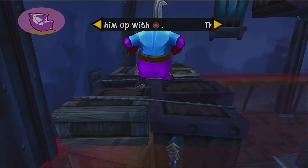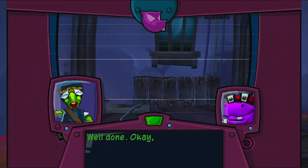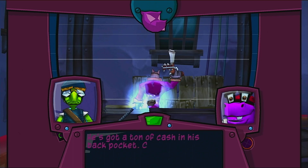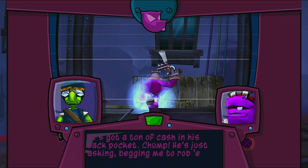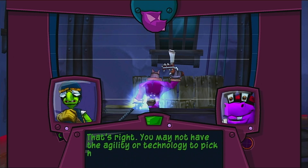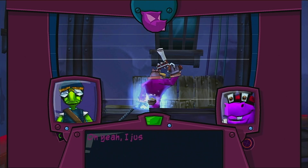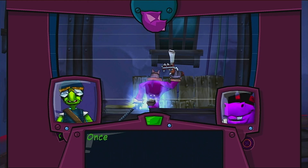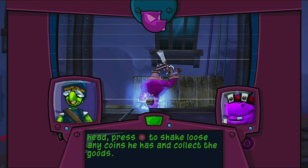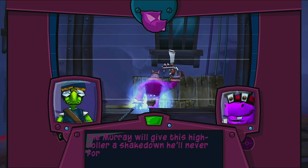Grab him while he's out. Well done. Okay, what's different about this next guy? He's got a ton of cash in his back pocket — he's just begging me to rob him. That's right. You may not have the agility or technology to pick his pocket, but you could use your strength to mug him quite thoroughly. Just knock him flat, then pick him up. Once you've got him above your head, press the circle button to shake loose any coins he has and collect the goods. Keep at it until he's empty. The Murray will give this high roller a shakedown he'll never forget.